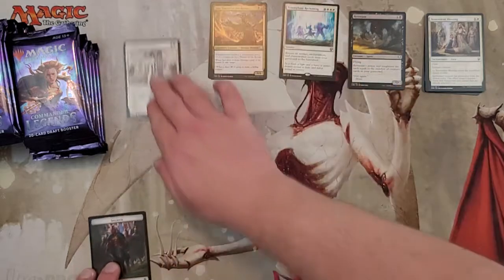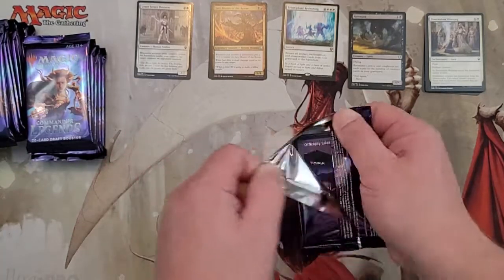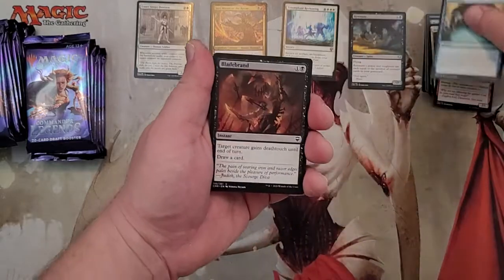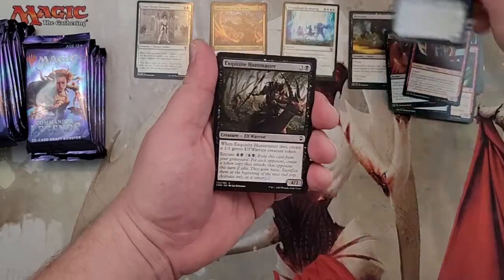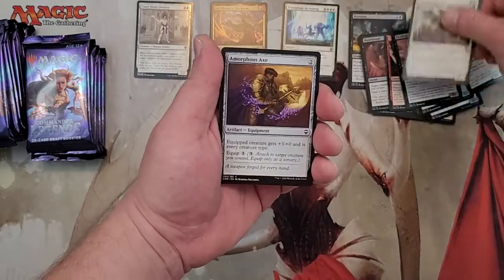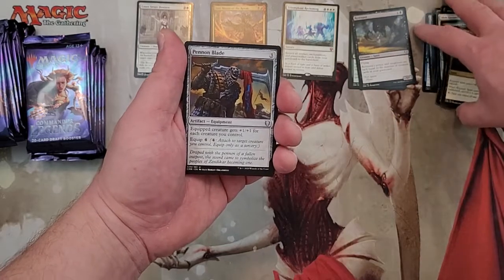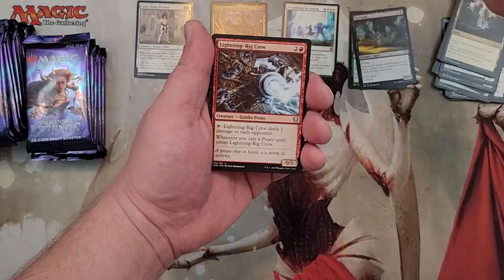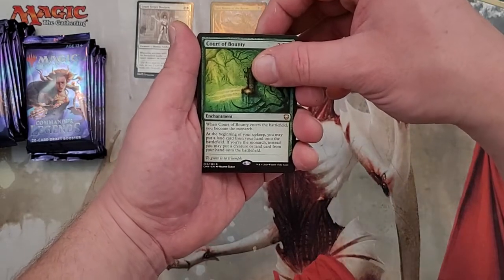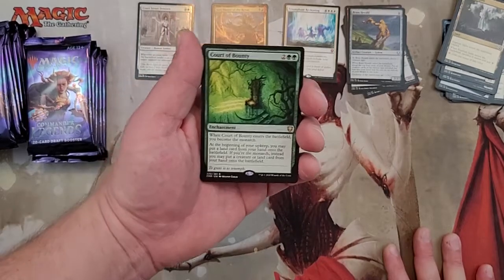I'm kind of excited — we're going to do some filming tonight with our playgroup. Everybody's been getting pretty excited, so I want to add a couple cards to my deck. First Mythic right out of the box — Preordain, Blade Brand, Fine Horn Elves. Here are the uncommons: Pen and Blade, Lightning Rig Crew, Brass Herald, and Court of Bounty — one of the better courts. I'm not a huge fan of these courts; anything that doesn't do anything until your next turn is kind of slow.